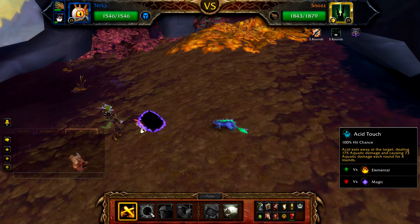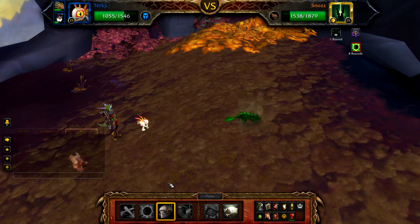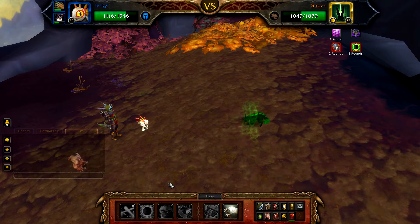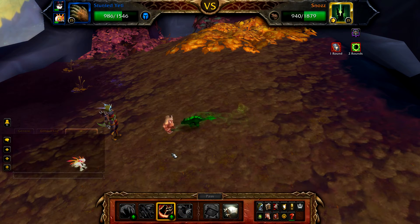With Turkey in the battle, start with Acid Touch, followed by Stampede. You'll get one round of Stampede off before Snozz uses Void Gate and swaps you back to your Stunted Yeti or equivalent pet. With your Stunted Yeti in the battle, just cast Rampage. As long as you don't get hit six times by Flank, this should finish off Snozz.